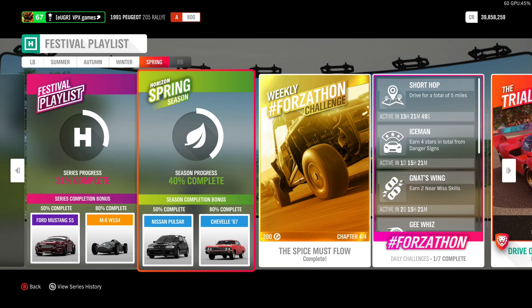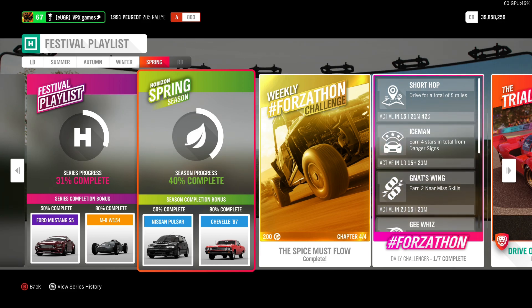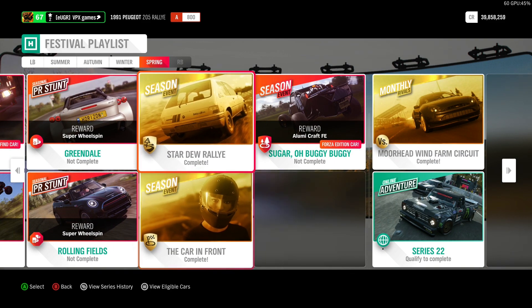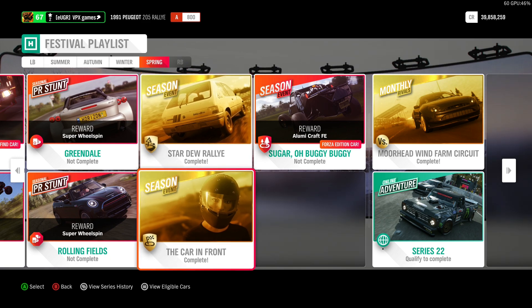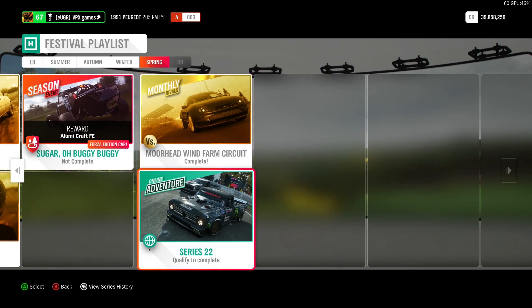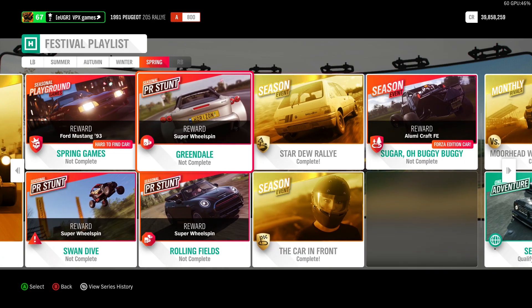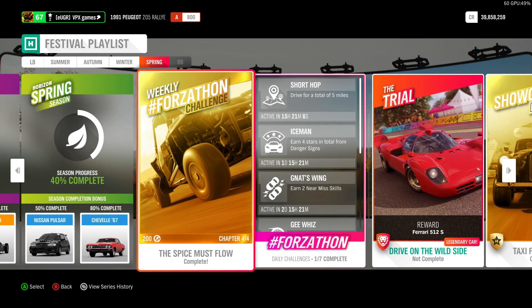To unlock this car, you simply need to do 50%. To get to 50%, it takes a bit of time. You need to do the Forza Thorn, the Showcase Remix, and at least two championships. If you've done the online adventure that works throughout the month, you'll already be at like 20% or something. But I'm too lazy to do multiplayer, so I have to do it the long way. I've done enough that all I have to do is the PR stunts, and then we have the Pulsar.